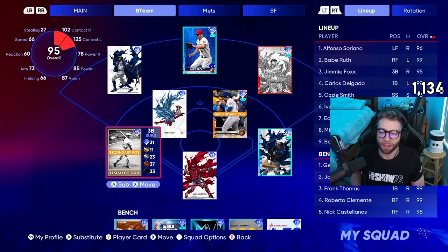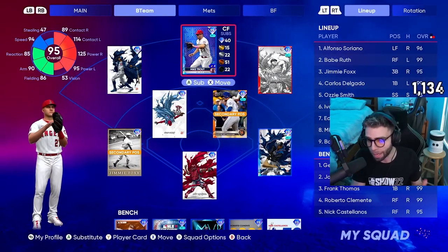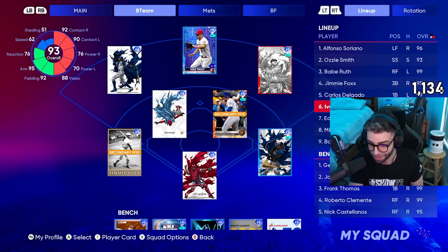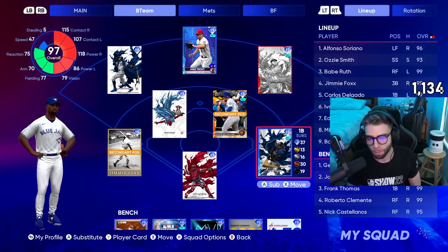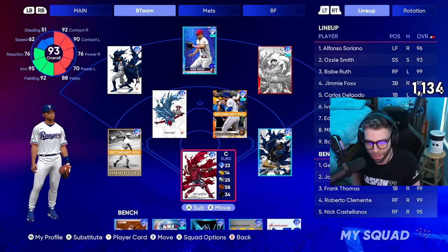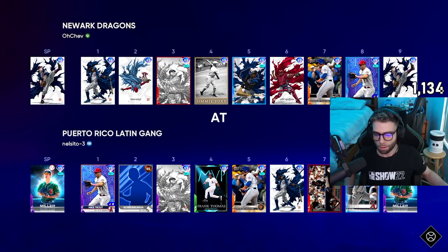We've also got Trevor Hoffman in the bullpen. Starting with Bob Feller — a little bit of a longer intro. Trout got upgraded by the way, buffed to a 95. Thank the lord, Trout's back. The lineup: Soriano, Babe, Jimbo — we'll go Soriano, Ozzy, Babe, Jimbo, Delgado, Pudge, Eduardo Escobar, and Trout. Just keep some god squad guys in there. Enough talking — let's get into this debut for these Takashi Set 2 guys plus Jimmy Foxx.